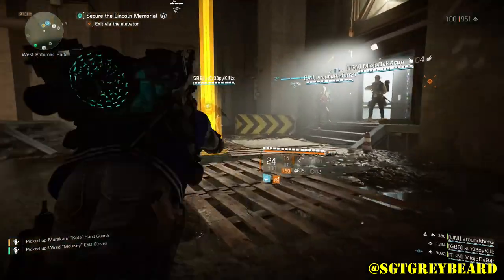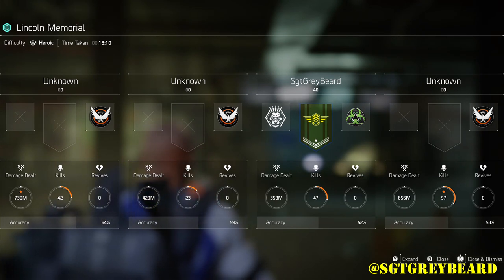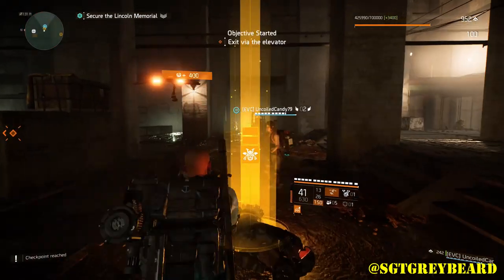Most of the items that dropped are pretty on par for what heroic should be. Look at that rifle another player is sharing — that's awesome. You want to make sure you stick around to the end. The mission took 13 minutes and 10 seconds with random matchmaking, and if you have a dedicated group you can probably get through it faster. Now we're jumping to our second run at Lincoln Memorial, this time on challenging difficulty.